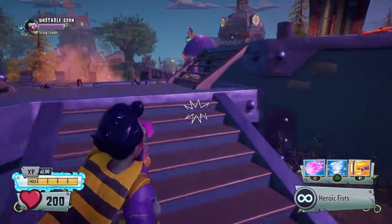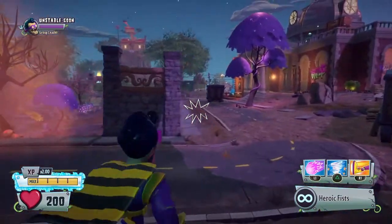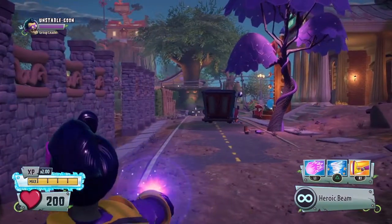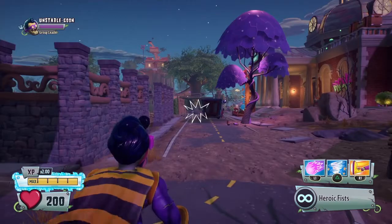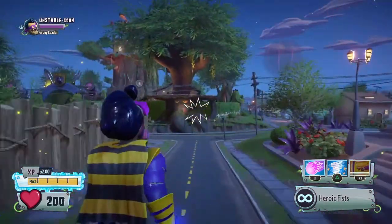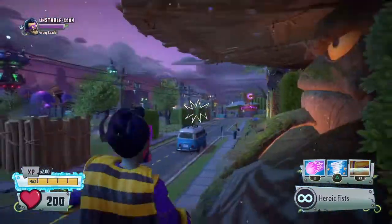I really like this glitch because it makes you fly super fast in the direction that you are aiming in. For this glitch, all you have to do is aim in the direction you are going, boost, and then spam X or whatever the jump button is for you on your gaming console or PC.